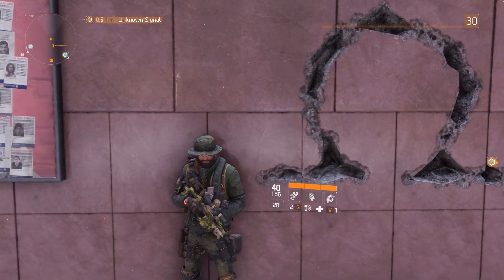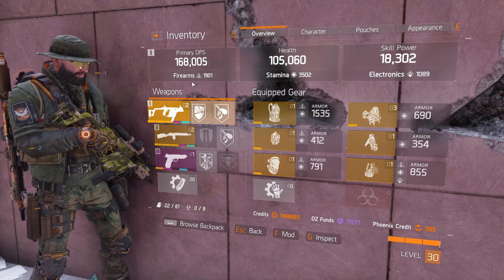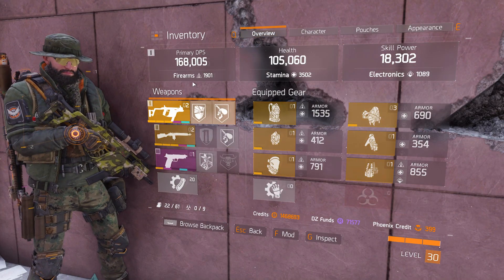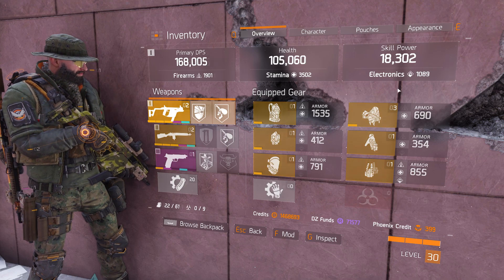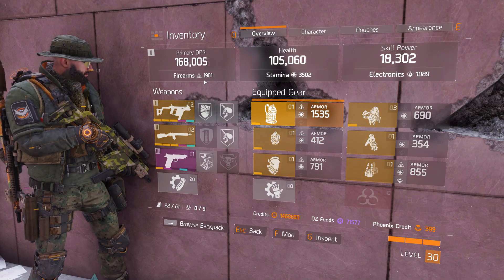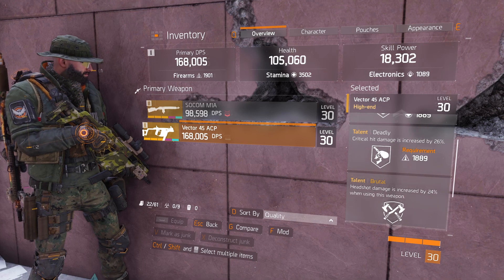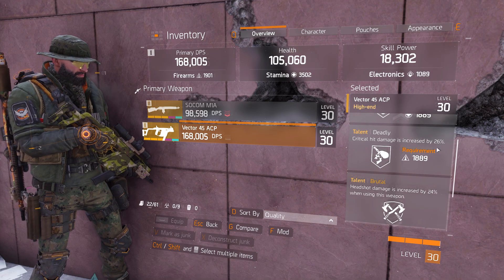I want to show you my gear first, so let's get right on to it. As you can see, I'm currently rocking 1,900 firearms, 3,500 stamina, and close to 1,100 electronics. The reason why I have 1,900 firearms is because we want to benefit from the Deadly talent that I rolled on this SMG.